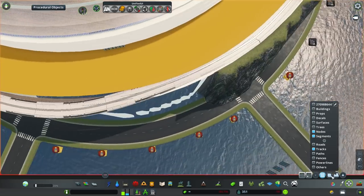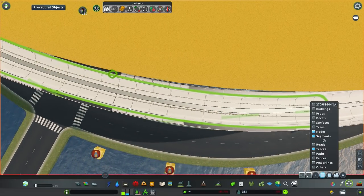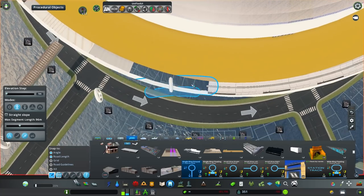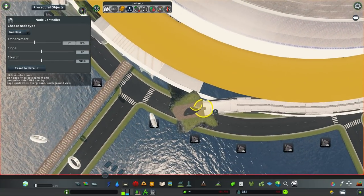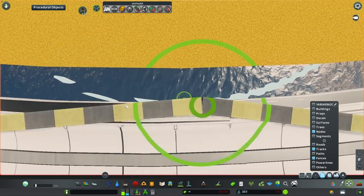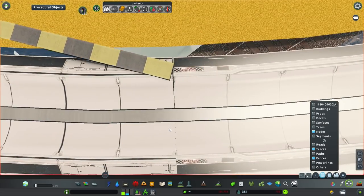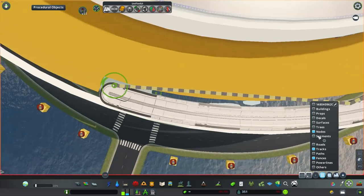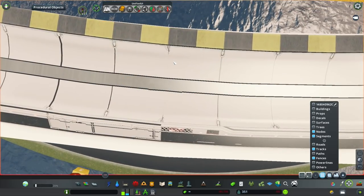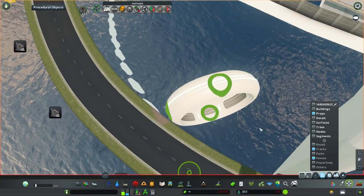By the way, that customized road I created for this purpose — I have put it into the workshop as hidden, so you can't download it yet, but once I decide to release this map it's going to be usable with all the customized networks. Unlike Aurelia, I'm making sure from the start that this city is going to be somewhat workshop-friendly, so when the time comes I'll be able to release it and you can take a look around the city for yourself.